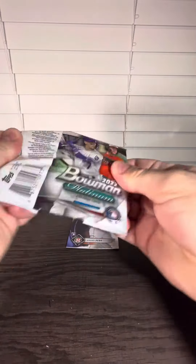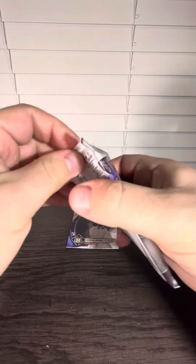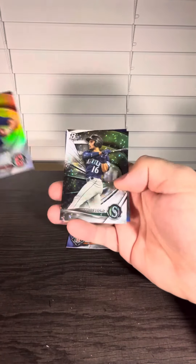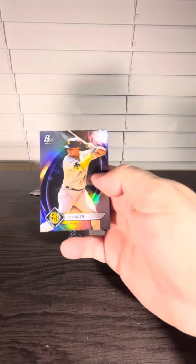Two packs left. We've got Pete Alonso. Shane Baz. Last pack, Intimato. No numbered card. Alrighty, and there's another Icy Foil. Prospect — Soder to end it. That's going to do it. Thank you for watching.